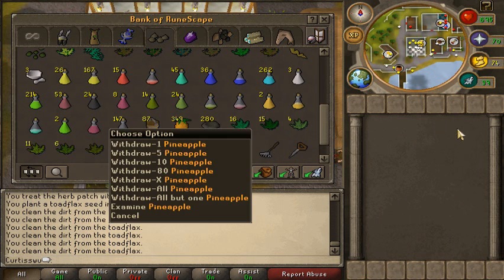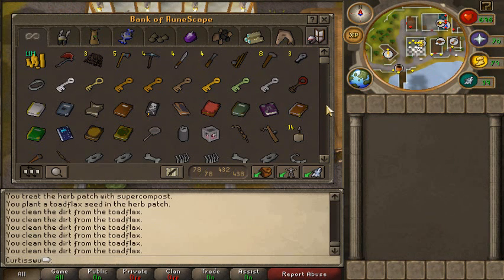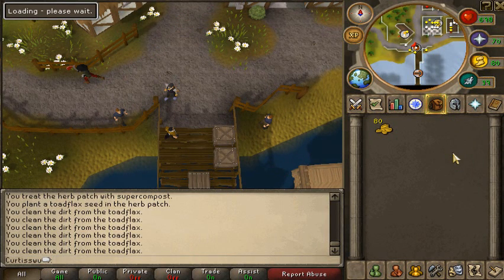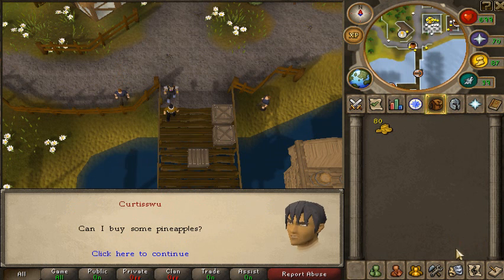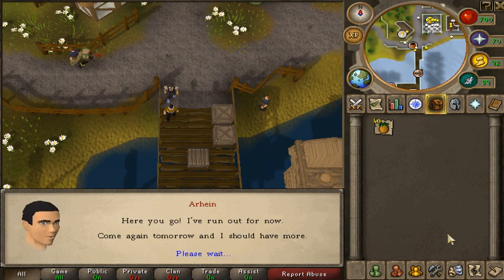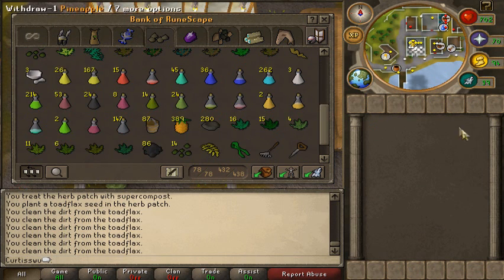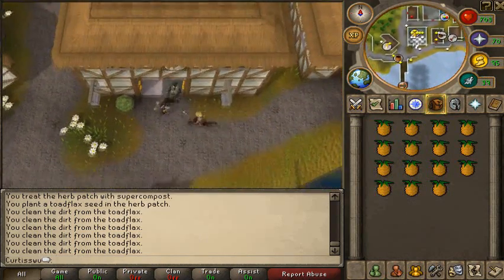I'll probably sell these - look at that, 5.1, nearly 5.2 million. Sorry about the mouse thing, the recording program does that sometimes. To get the pineapples, withdraw 80 coins - that's all it costs. Talk to Arhein right there at Catherby - this is why I like finishing at Catherby. You talk to him and say 'Can I buy some pineapples?' Click continue, type 40 - that's it. You've got 40 noted pineapples, and you can get that again every 24 hours. That's the easiest way by far.